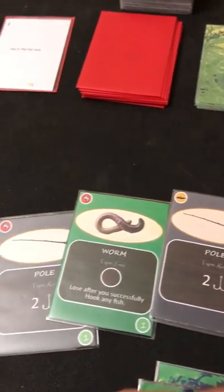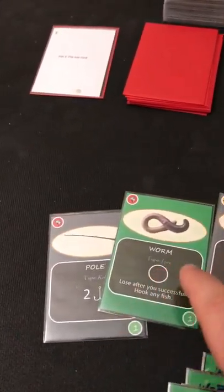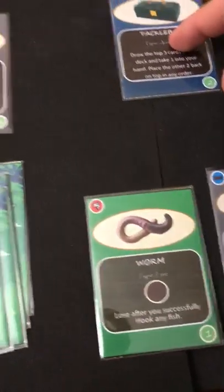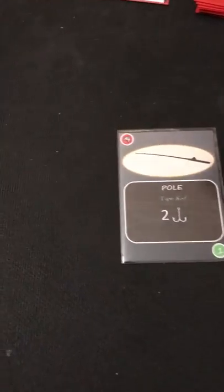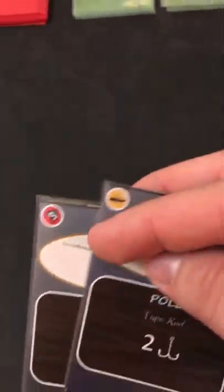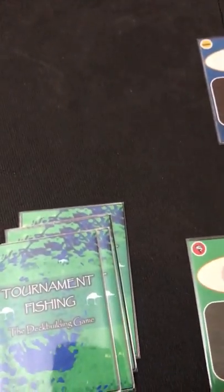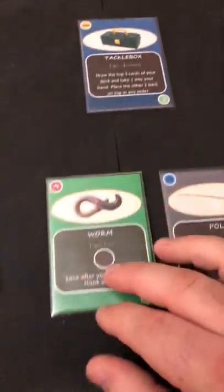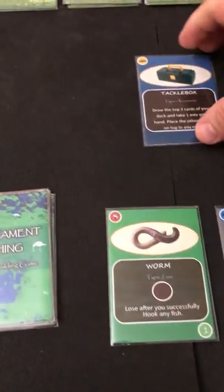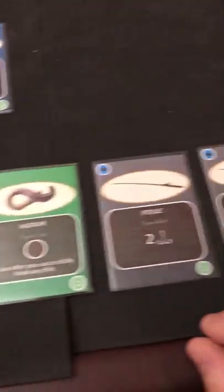Playing the tackle box, I draw three cards: another pole, a lure, and another pole. I only have one lure so I'll take that into my hand and put the two poles back on top. The tackle box let me get card draw to actually be able to cast this turn.